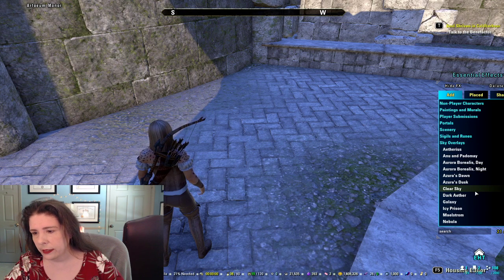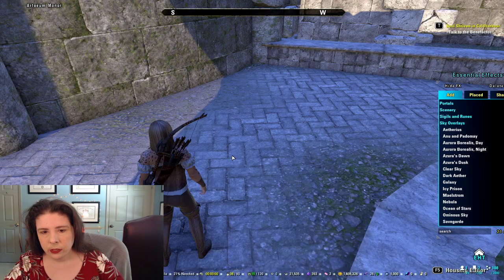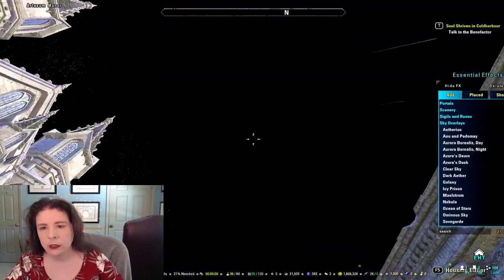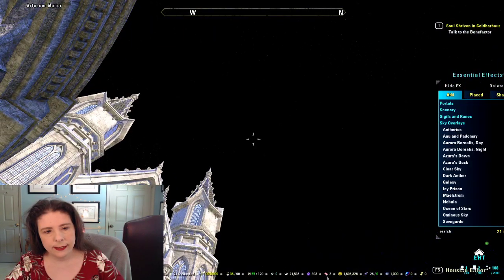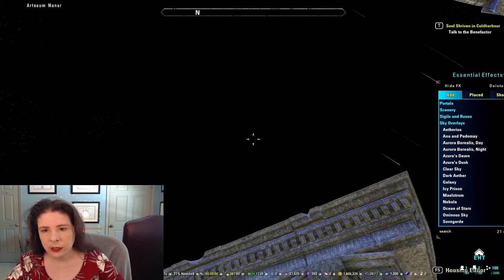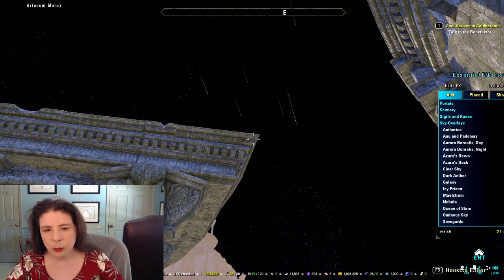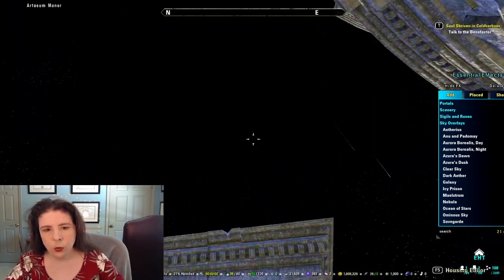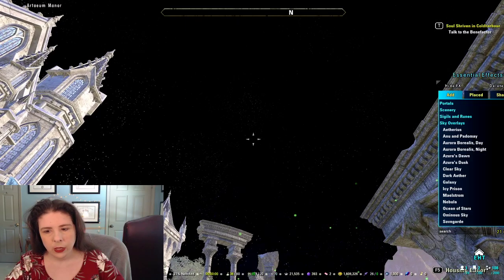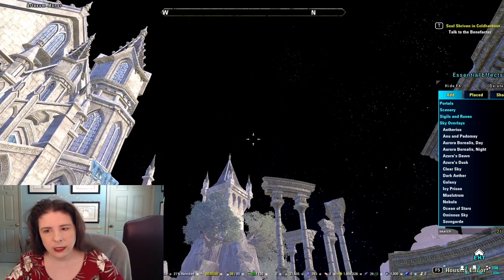The skies can be animated too. Let's quickly look at one — ocean of stars is animated. You can see it's got stars sparkling and meteors showing up. There's also a leftover effect from earlier that wasn't cleaned up. But ocean of stars animates in and out — you can see darkness and then the stars.